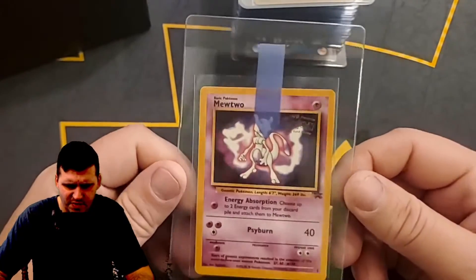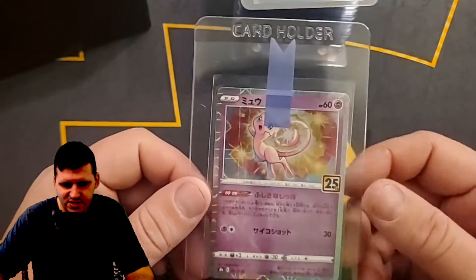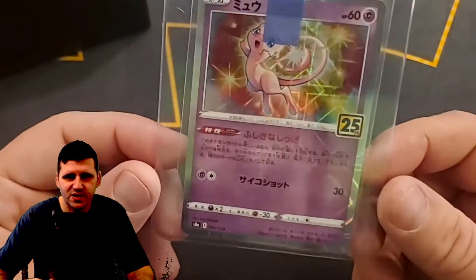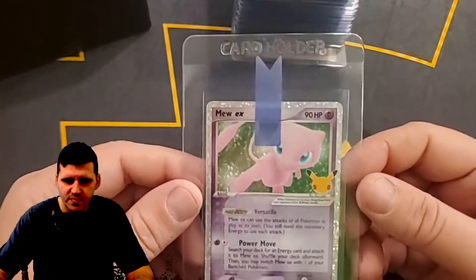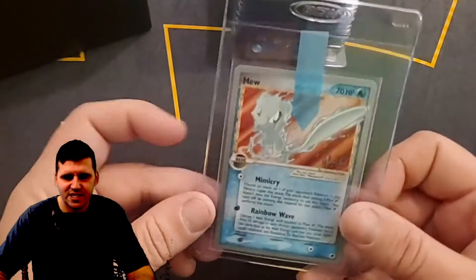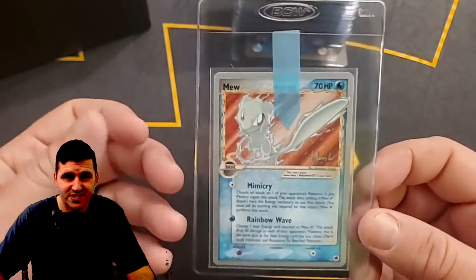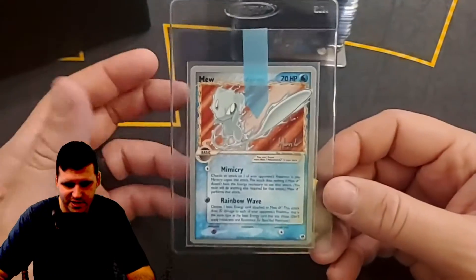The WB Presents Pokémon: The First Movie — so there's that. Then this is the 25th Anniversary Celebrations Mew in that cool spectral holo — kind of hard to see but if you look at a certain light you can see it. I thought that was really cool so I figured I'd get that graded. Mew EX from Celebrations again — a really cool card. Mew Gold Star, but this is the World Champions from 2008 — I don't own any real Gold Stars other than the Umbreon from Celebrations.